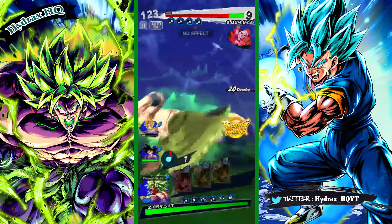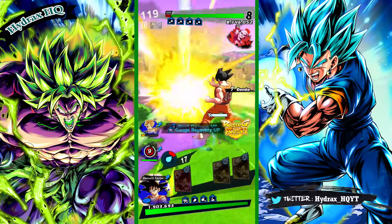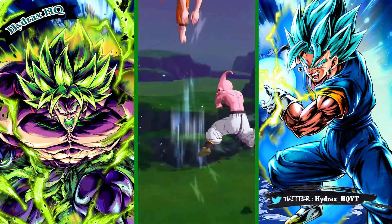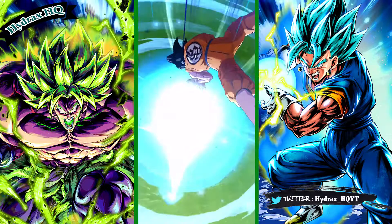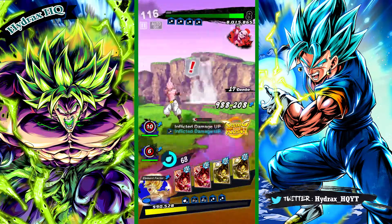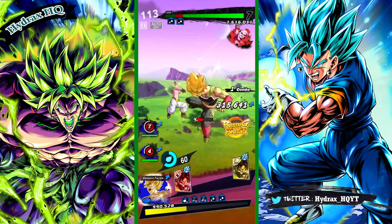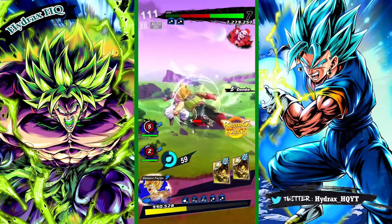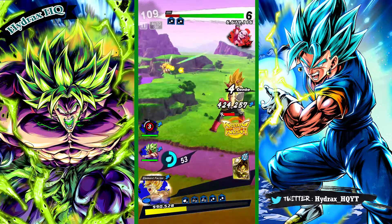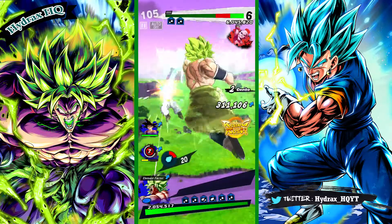Other units you can use in this event are Vegito Blue, because he nullifies or reduces healing upon strike odds. If you don't have LF Broly, other units you can use are the free-to-play Bu Han — the top one from this event — he is also very good and does boost damage, especially if you do not have very strong blue units.